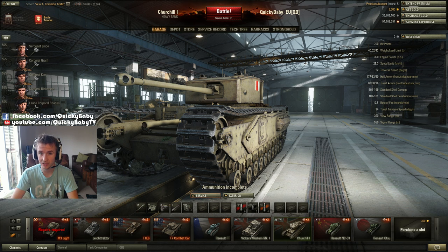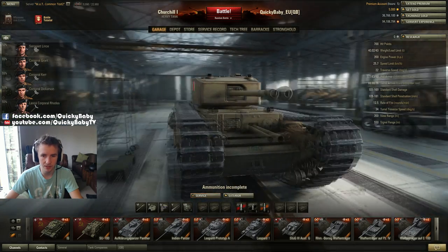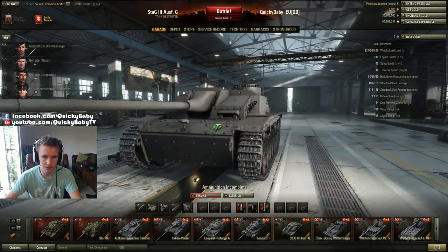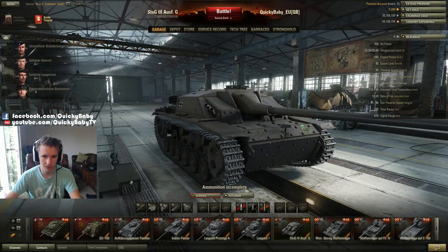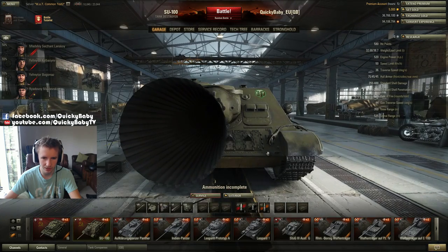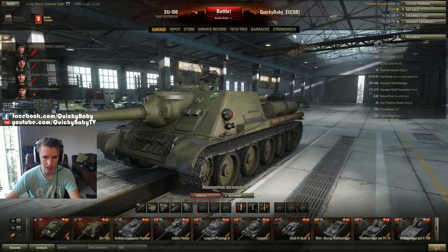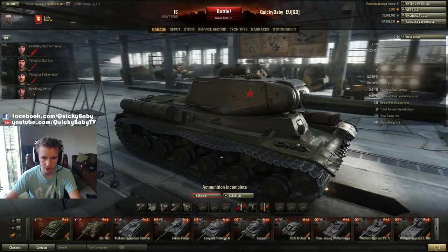Firstly, there are four new high-definition tanks being added into the game. Here we can see the Churchill in all of its glory — the tier 5 British heavy tank available in HD in 9.2. Next, the StuG — the G version at tier 5 — is getting an HD model as well, and it looks very impressive. There are also two Soviet tanks in HD in 9.2: the SU-100, and the IS, one of the original tier 7 heavy tanks, now in full HD glory.